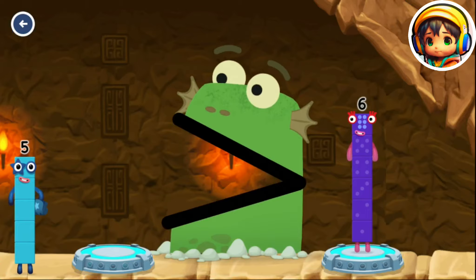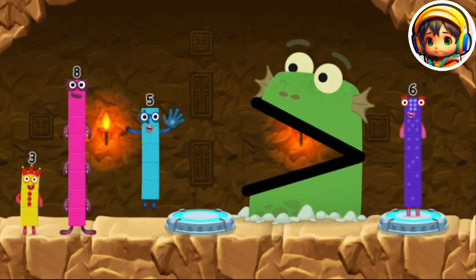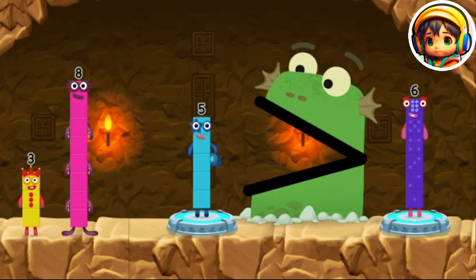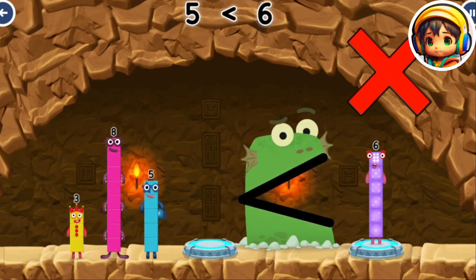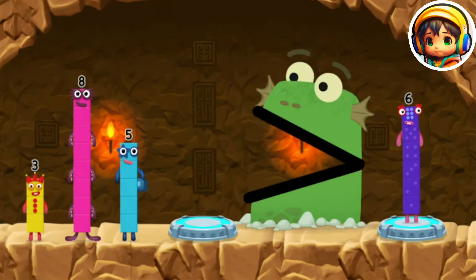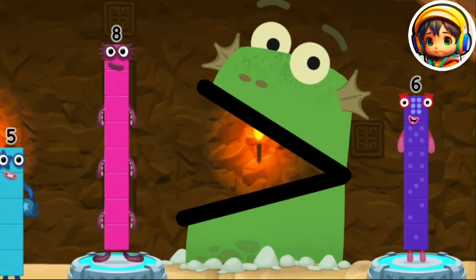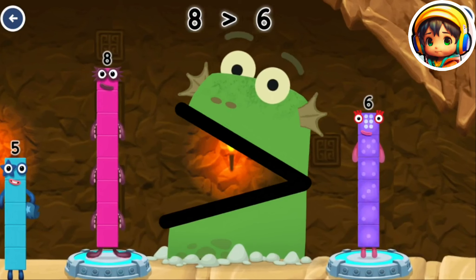We like bigger numbers. Five, eight — that number is smaller. Try a bigger one. Five, eight is less than six. Eight. You solved it. Eight. It's wonderful, well done.